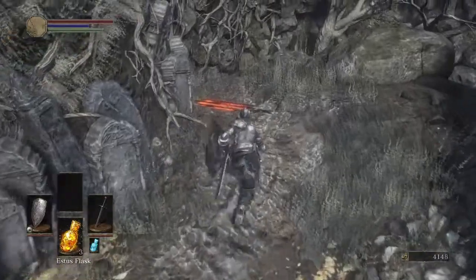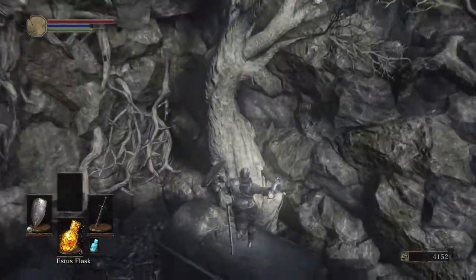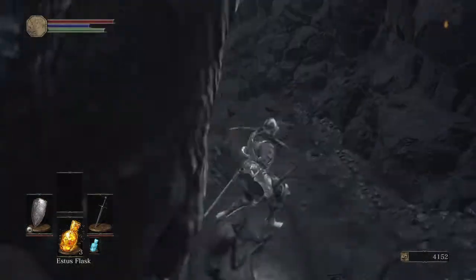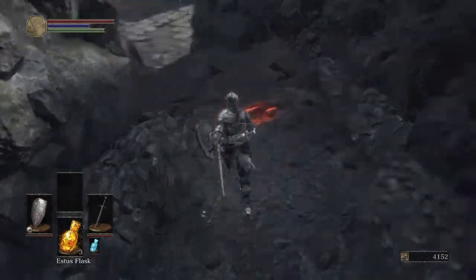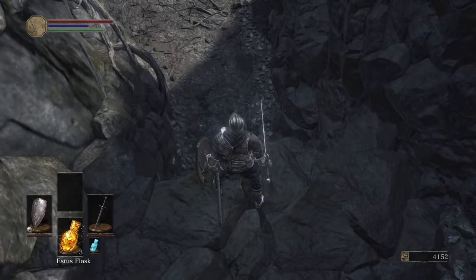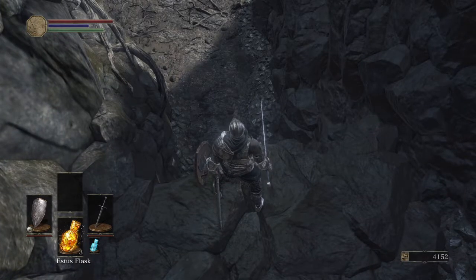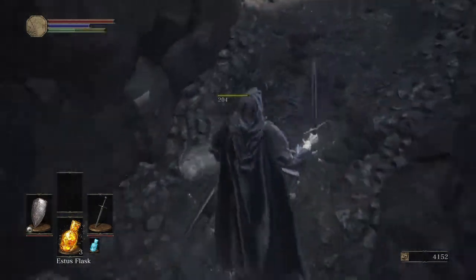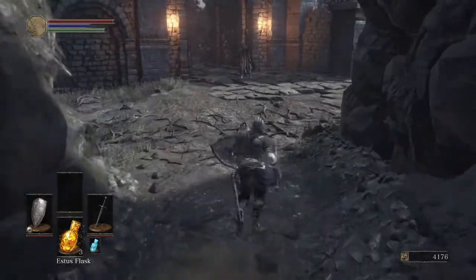Alright, so killing this guy, we're going to run over here and jump off this rock onto this tomb and get our titanite shard. Excuse me real quick — had a sneeze. Alright, so dropping down, we're going to go ahead and get that insta-kill.